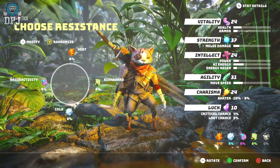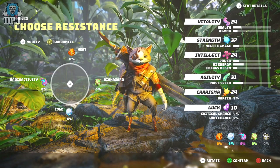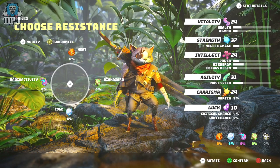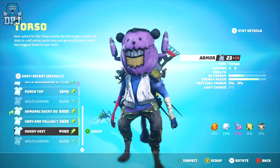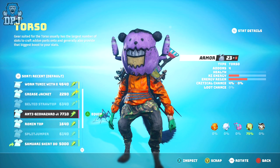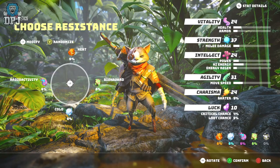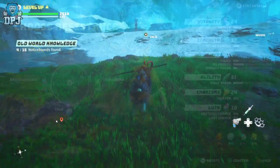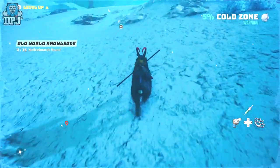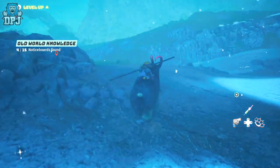In terms of choosing your character's resistance, here I would leave it dead centre, so you have a base 6% in each. Because again, these can be levelled up relatively quickly with buy-all points, and plus the fact you can find and equip gear which offers resistance too. You will soon notice that the difference between 6% and 26% isn't anything massive at all, and you can upgrade resistance up to a max of 100% relatively quickly.